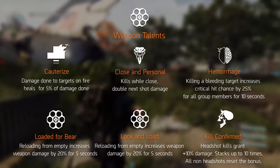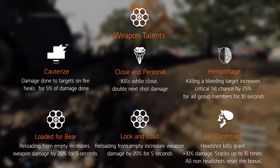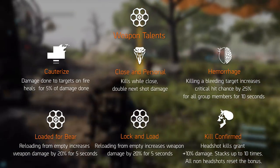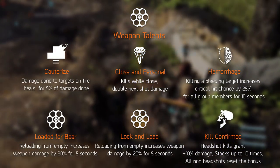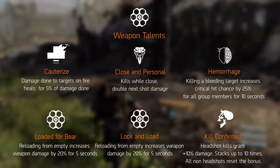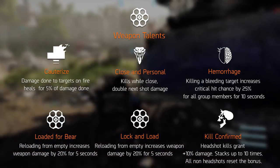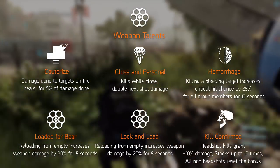Kill Confirmed increases your damage by 10% when landing a headshot kill. This also stacks up to 10 times, meaning you can get a 100% increase in your damage. But if you miss a shot, the bonus resets, and it also requires over 140 headshot damage, simply meaning this is the perfect talent for bolt action sniper builds.